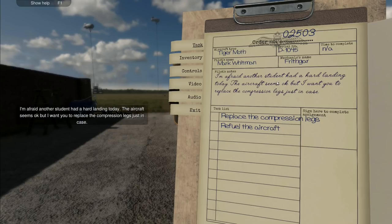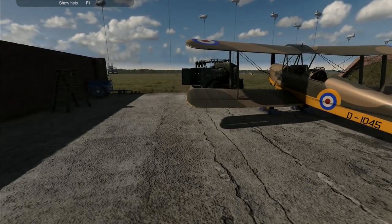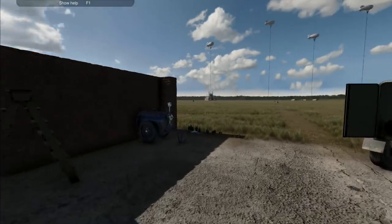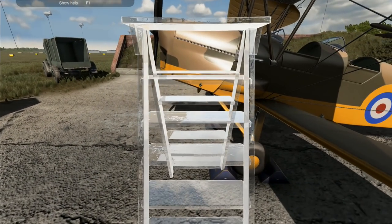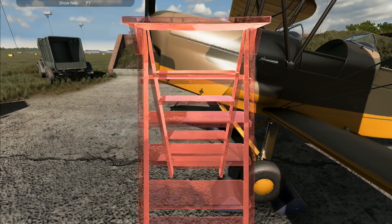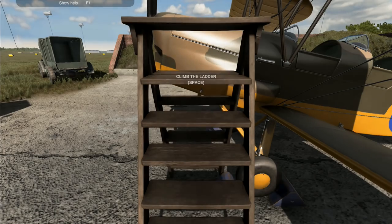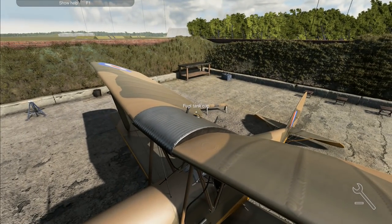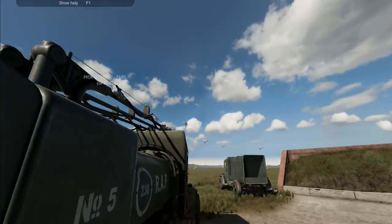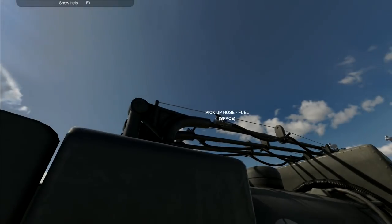I'm afraid another student had a hard landing today. The aircraft seems okay, but I want you to replace the compression legs just in case, and we obviously need to refuel. We are Aircraftman First Class - we've advanced beyond Second Class Aircraftman. I want to put that one down there like that, climb the ladder, and the first thing we want to do is take that off.